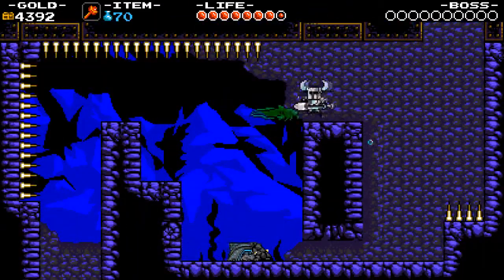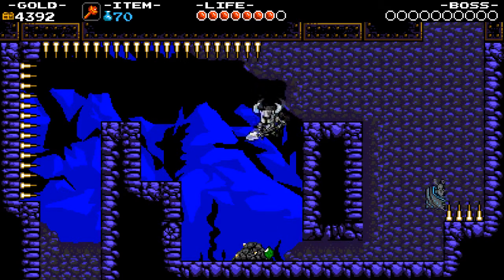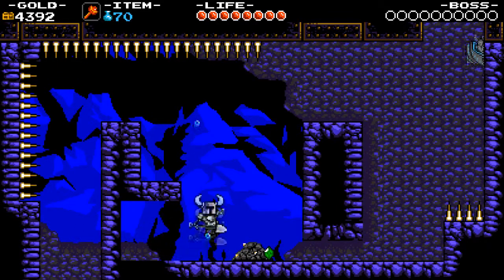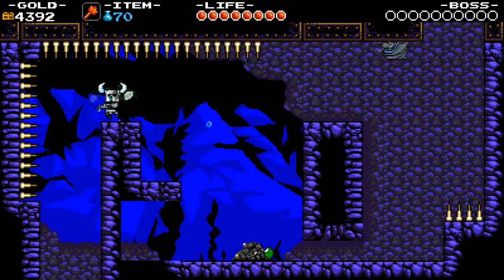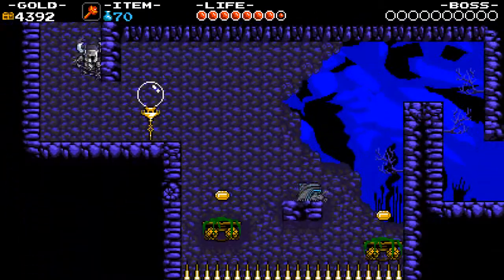The spikes here are an instant kill. Those creatures are invincible for a few seconds when they spawn. There's another one up here — I'm just going to ignore it. As long as I can get through, that's fine.